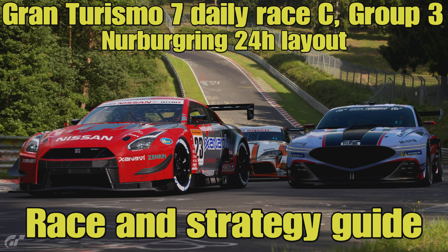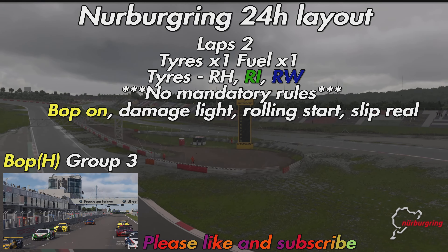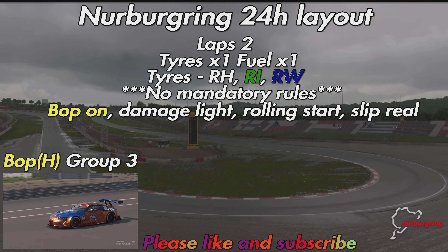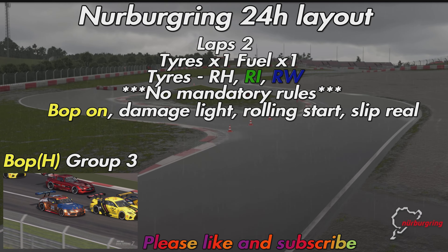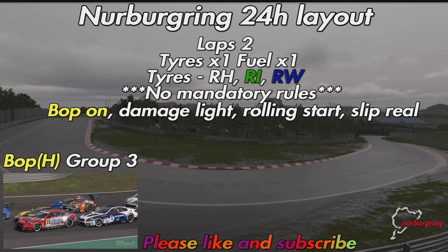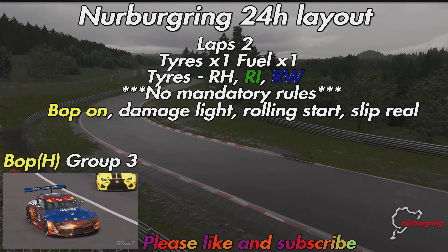Welcome to this week's Gran Turismo 7 daily race and strategy guide. We're in the Group 3 machinery once again, heading off to the Nürburgring 24 hour layout — possibly not a surprise given the real Nürburgring 24 hour race was held just before this race goes live. We're doing two laps around the 24 hour layout with tire merit x1, fuel x1, and the racing hard, intermediate, and wet tires all available. There are no mandatory rules on the tires and BOP is on.